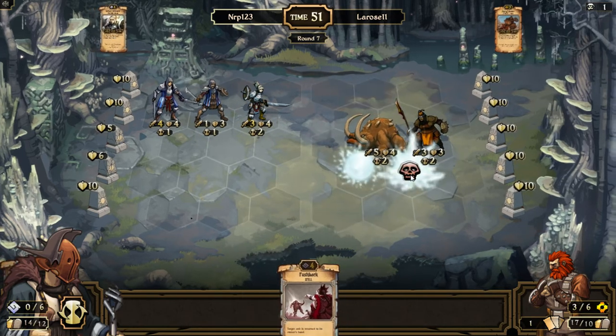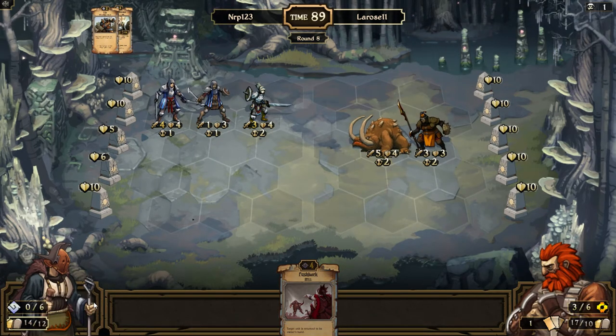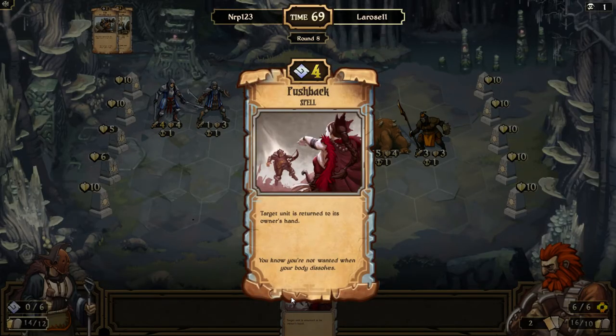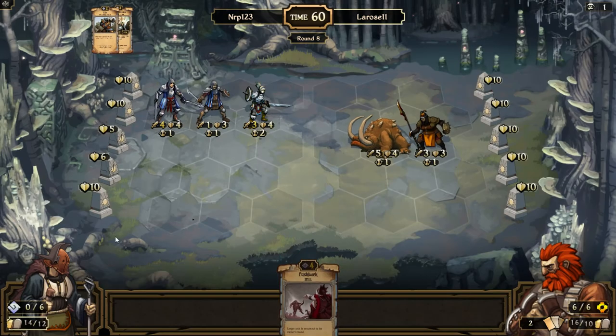I have a Pushback for next turn if I need it. Pushback is not always a nice value scroll to play because you're paying a scroll just for your opponent to lose some tempo — like the opponent unit is going back in their hand. But it could be really helpful in certain situations.